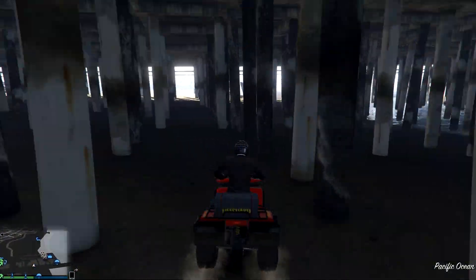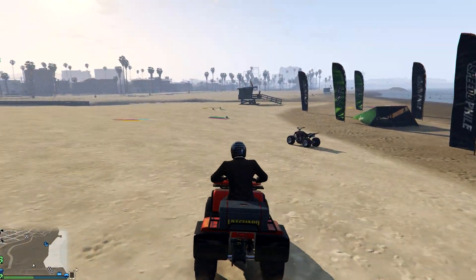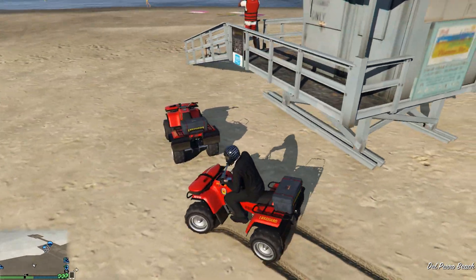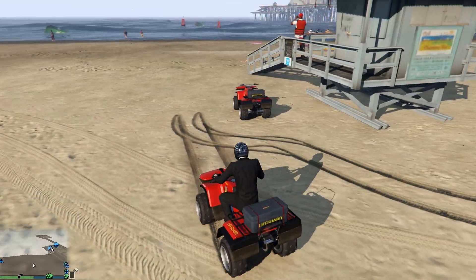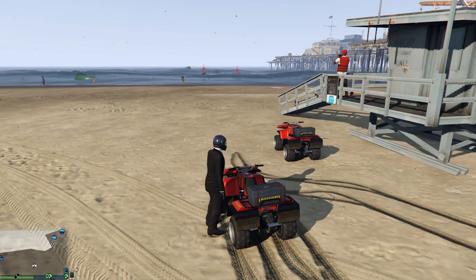We're going to go underneath the pier here. There is one — I can see it now already. So this is one of the Blazer Lifeguards. If you know someone that has one, it spawns a lot easier. If you don't, you can still get it to spawn, it just takes a while.